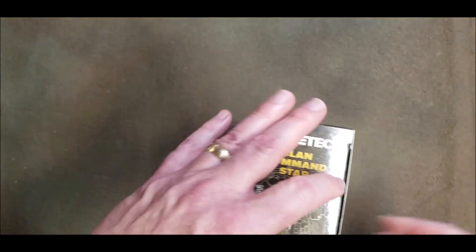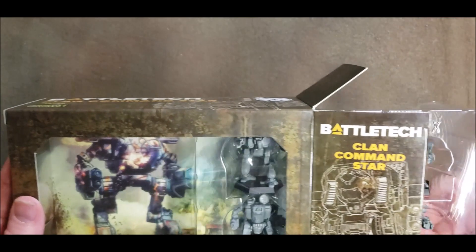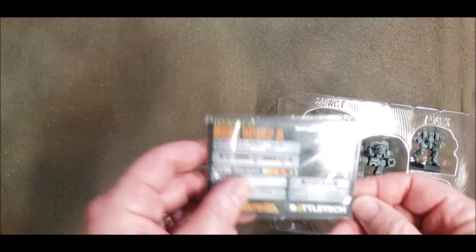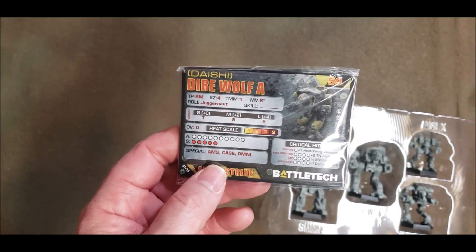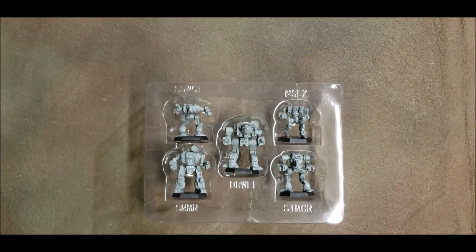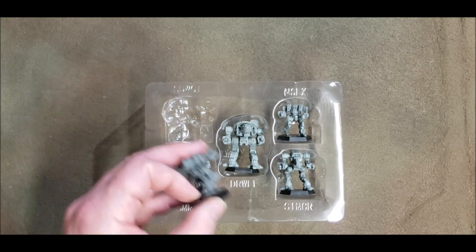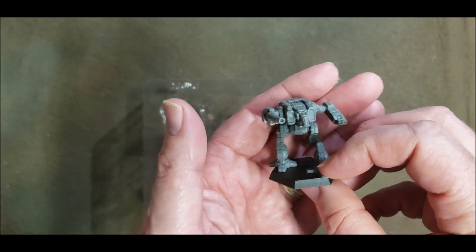Alright, and then we have another box — no cards in this one. There's the Dire Wolf, aka Daishi. That gives us four, maybe five or six Daishis now — we can do a whole star of Daishis, that's a firepower and a half. One with all LRMs, another one with medium pulse lasers with a target computer.